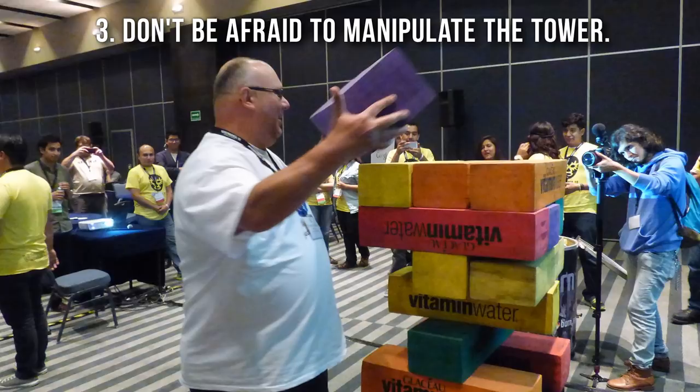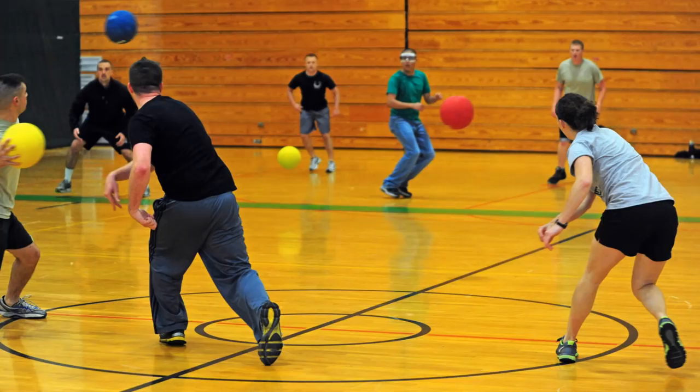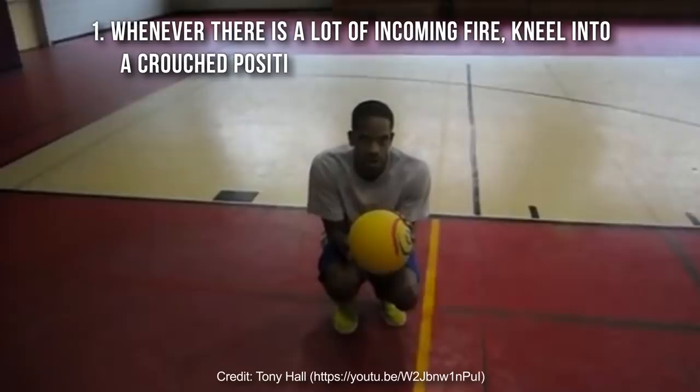Number 6: Dodgeball. Dodgeball is a game of numbers — things are being thrown at you, and you want to reduce the odds of them taking you out. Whenever there is a lot of incoming fire, kneel into a crouched position, holding your ball in front of you to eliminate even more of your body by having the ball as a shield. Then, once the attack passes, stand and fight. If you're not sure, don't throw — make sure you always have a viable target first. Throwing incorrectly can lead to the ball getting caught.